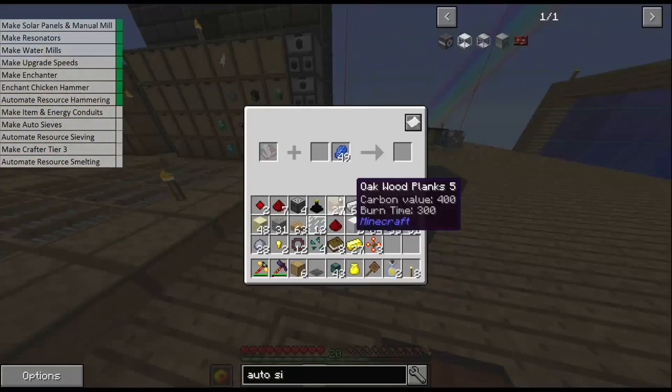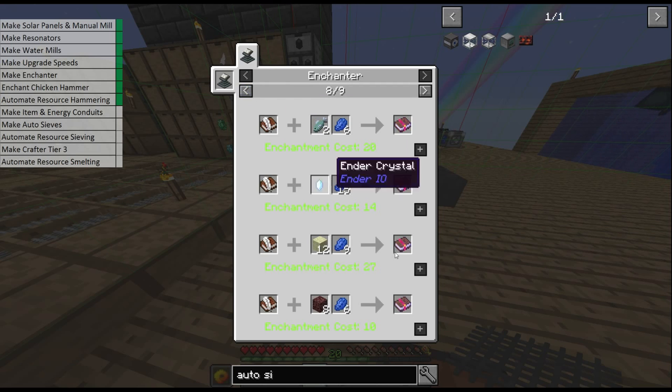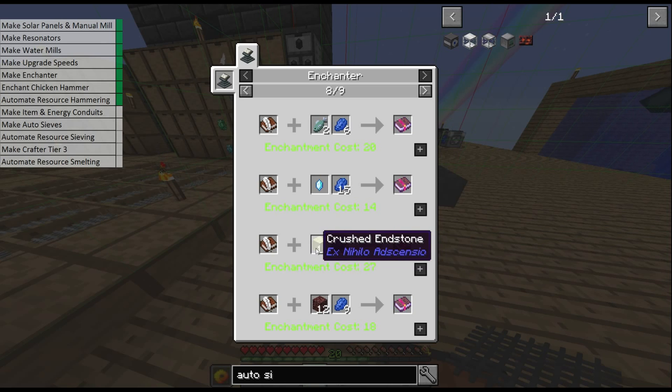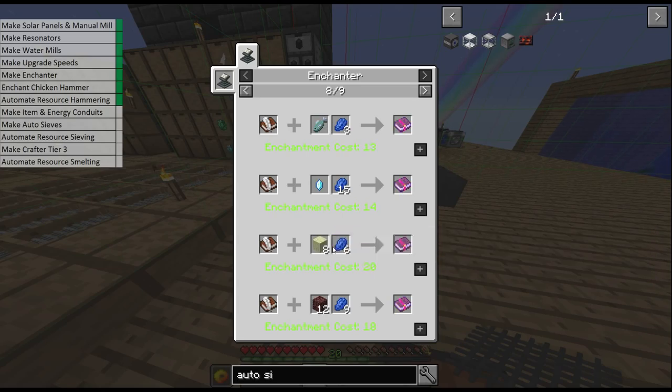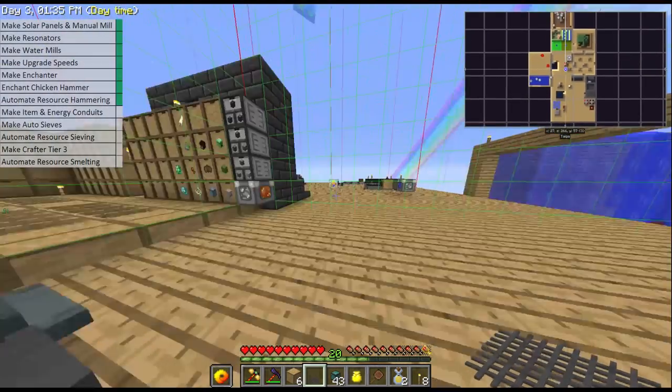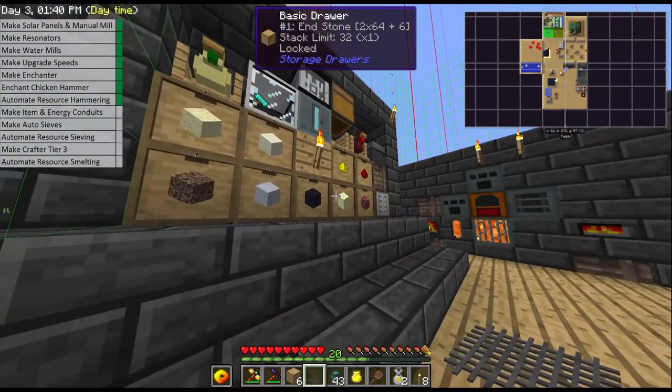Let me just quickly check — we could make the low level version just to show how it works. We just need crushed endstone or crushed netherrack. I'll add the low level of fortune. The idea is that you enchant every mesh with efficiency and fortune. That will give you more results from your sieve.